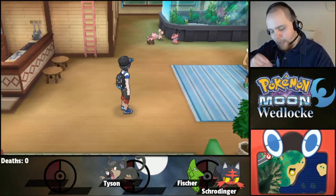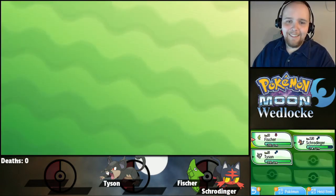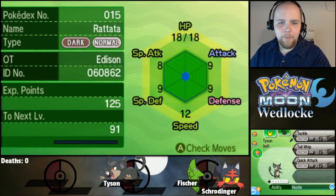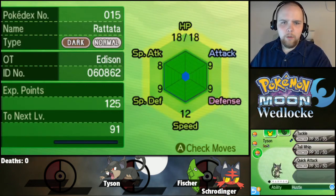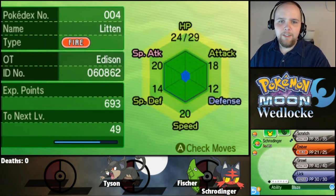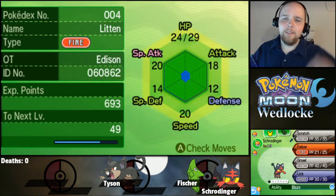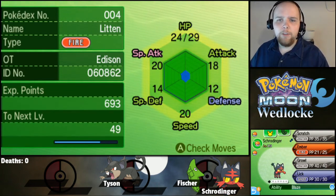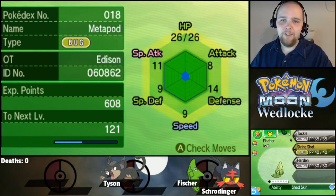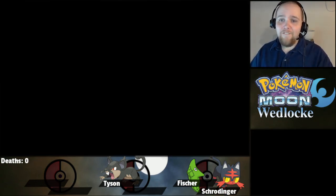Neat! So I got a Rotom Dex, got some Pokemon, and we got a new addition to the team. We got Tyson here. Tyson's got Tackle, Tail Whip, Quick Attack — very nice. He is bold and very finicky. I was going to check Schrodinger's stats — Attack is 18, Special Attack is 20, so he's a little bit more special-oriented. Fisher's Attack is nothing to write home about, but that will change soon — she only needs two more levels before she should be evolving. Fantabulous!